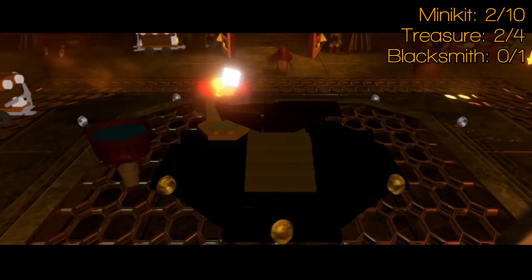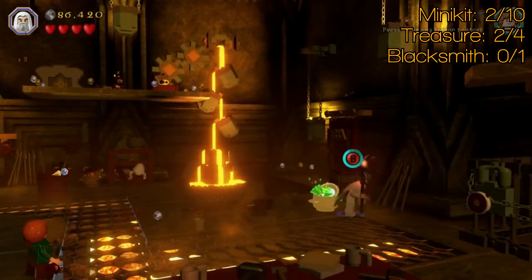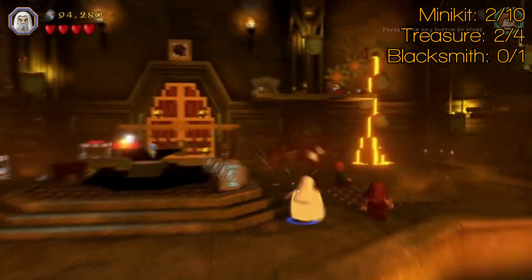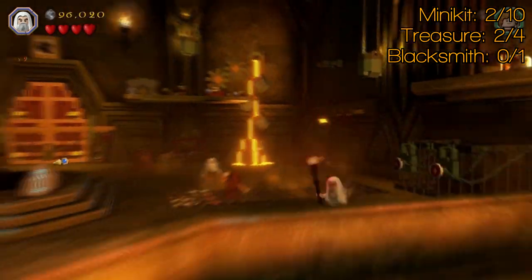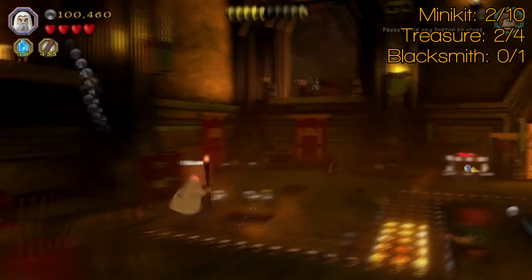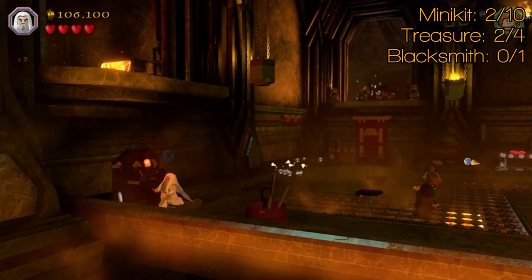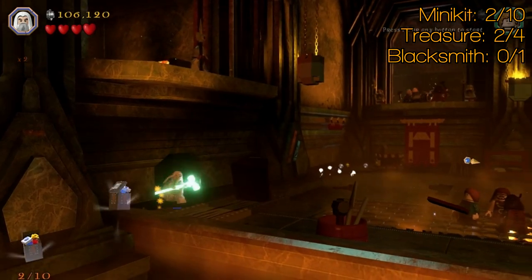Now we've got three minikits in here. One's going to need an elf, one's going to need the Barrow White or Sauron or whoever, and one's going to need a hammer, which is fine. You may have picked up the hammer one in story mode — it's pretty easy to get. That is the first of five things you've got to smash up. Minikit number three is over here — use the glowing hammer — and there's minikit number three.